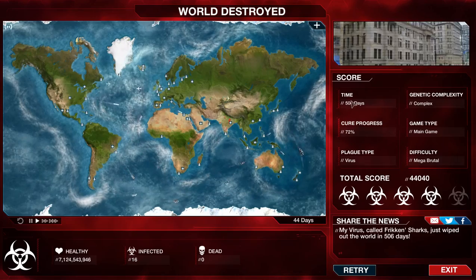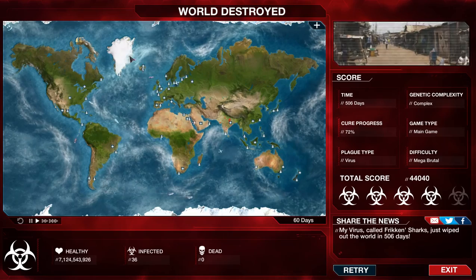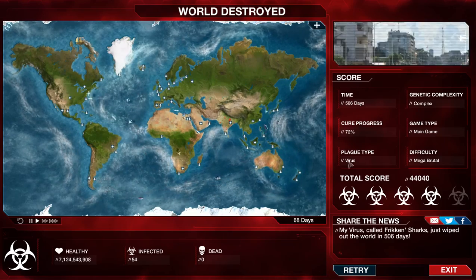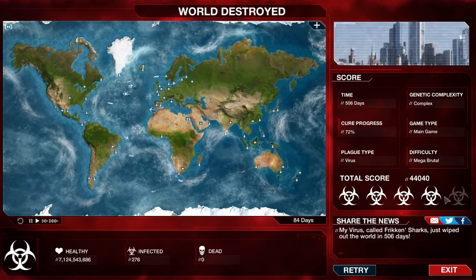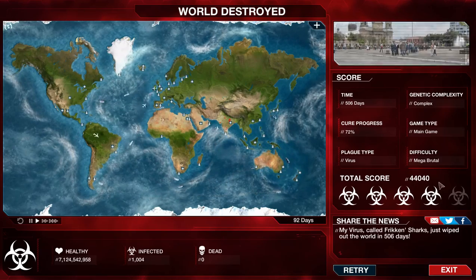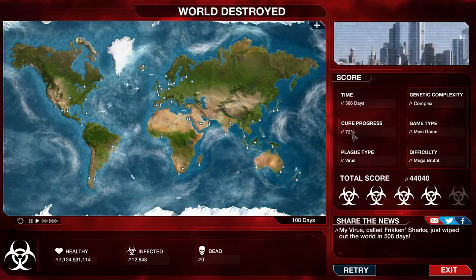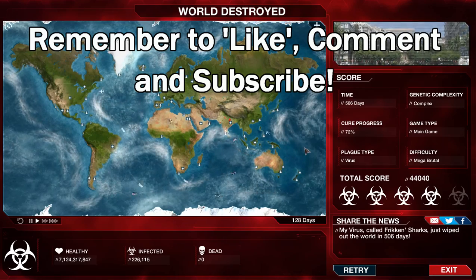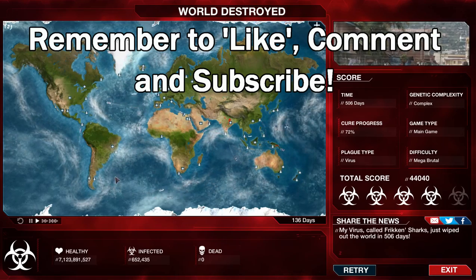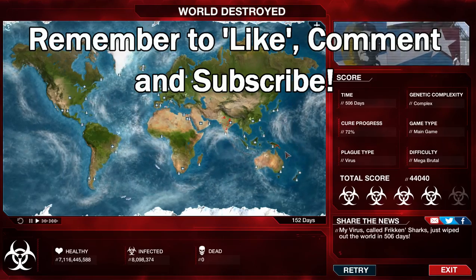The last thousand — and they're all dead! We killed the world! We got four biohazard signs, killed the world in 506 days, 44,000 points, beaten on Mega Brutal. The cure progress was only at 72% — just freaking awesome. That's basically the way to beat Virus on Mega Brutal. Catch you for the next one — peace out!